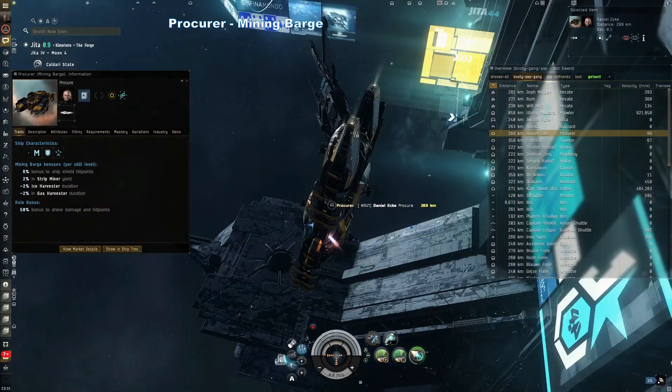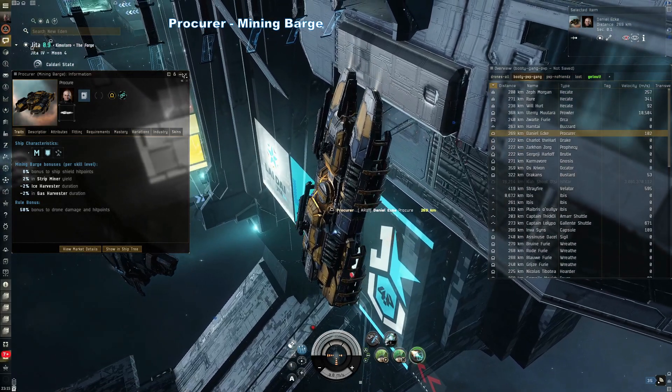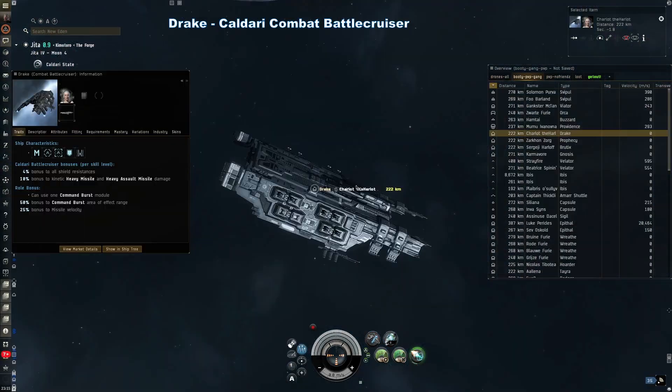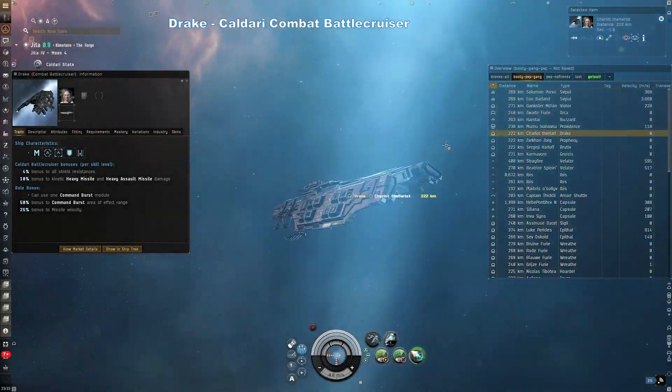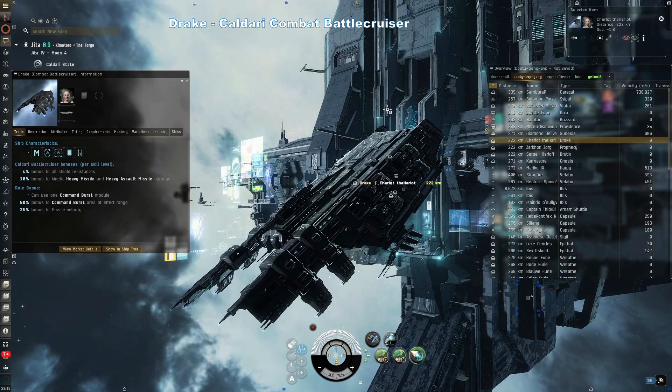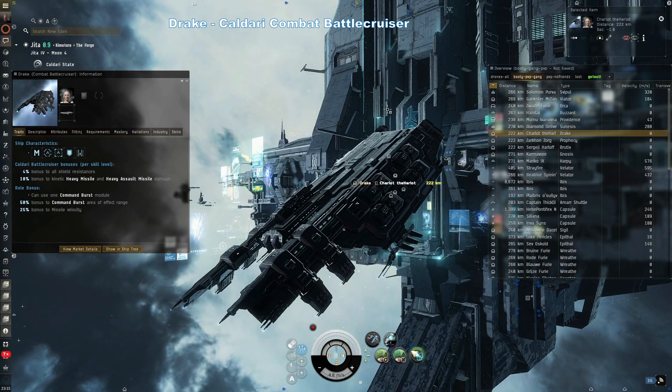Procurer — mining barge. Procurers are among the toughest mining barges in the game and fairly easy to start mining in. Drake — Caldari combat battlecruiser. The infamous Drake used to be a popular option for fleets as a doctrine in nullsec and other large alliances, but today they are more of a meme — 'Can I bring a Drake?'